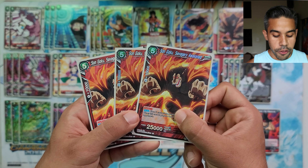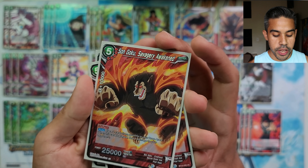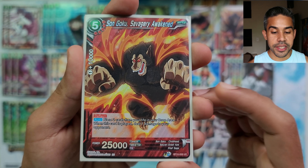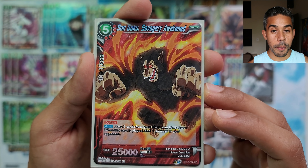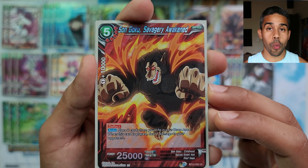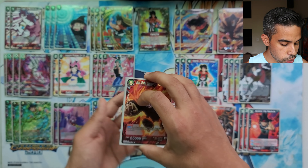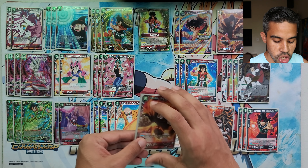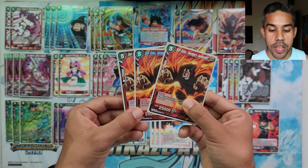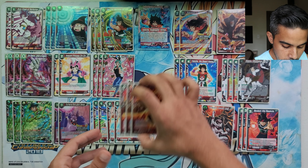For our boss card finisher, we're running three Son Goku Ape Savagery Awaken. This card has deflect, and when it's played you're able to place two cards from your life in the drop area — if you do, you deal one damage to your opponent as burn damage. With the Shin Shinran unison on the field, your awaken leader deals an additional damage, and you can win the game like that. This card has stolen so many games — that's why we're running three.